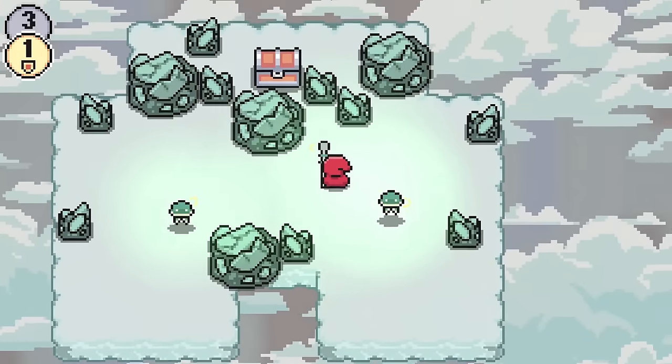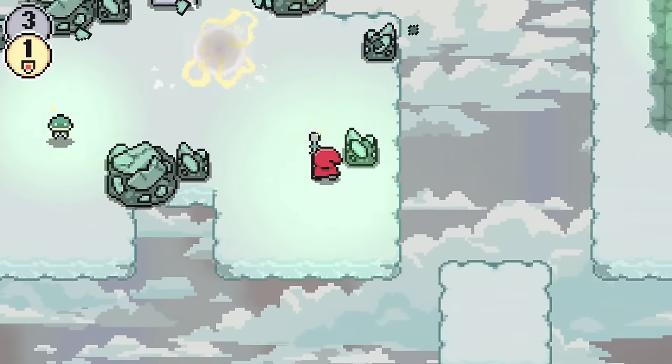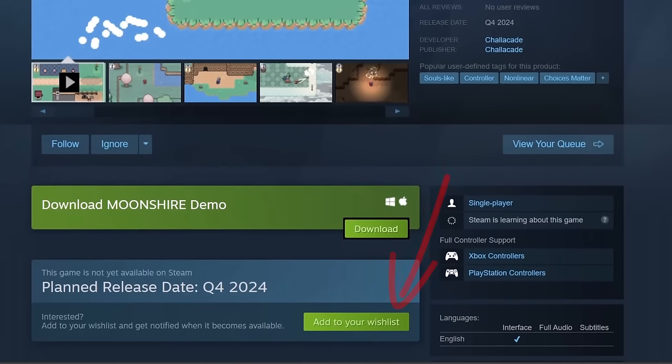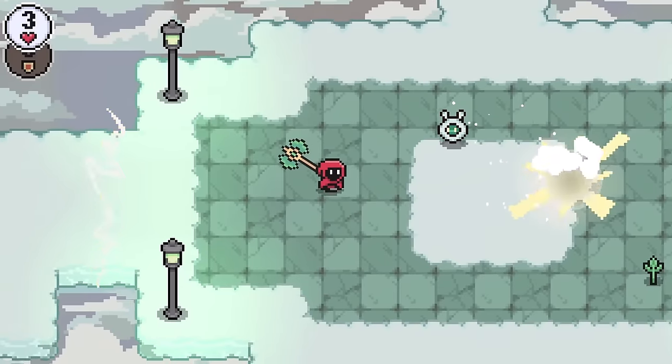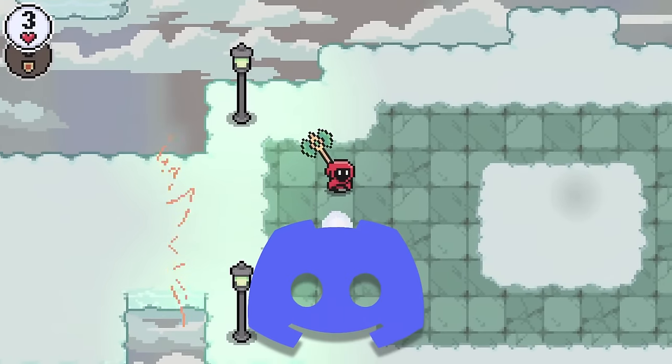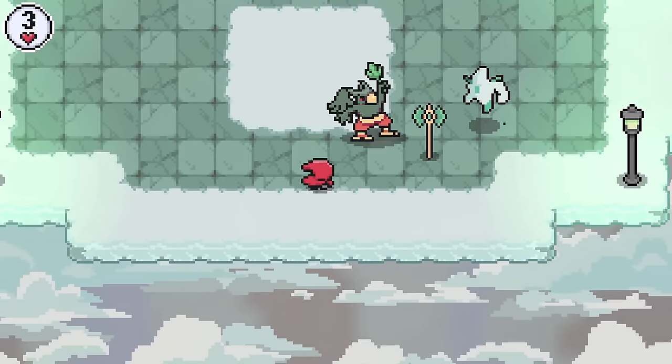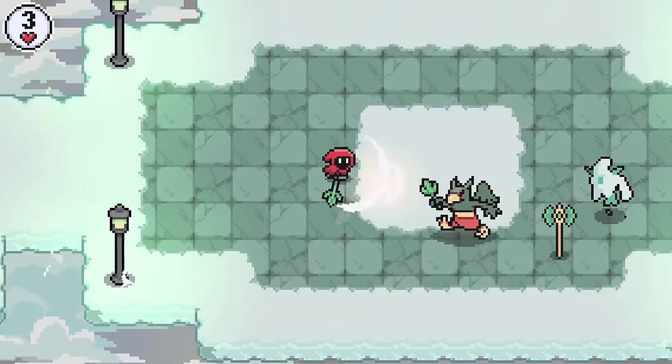Now both Windows and Mac users are able to try out the Steam demo for free. Adding the game to your wishlist is a great way to support the project. Sharing your bug reports and feedback is also helpful, and the best way to do that is through Discord — I have a fresh new Discord server up and running, with the invite link in the description. Thanks so much for your support, and thank you for watching.